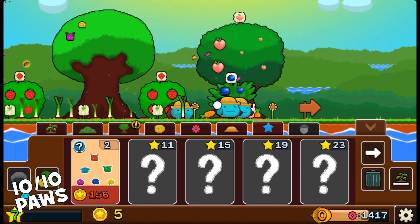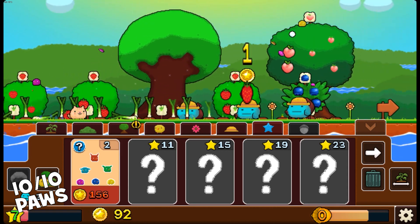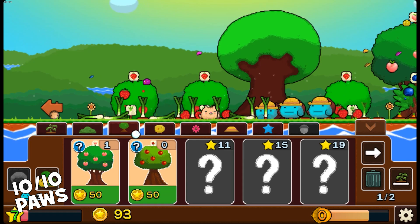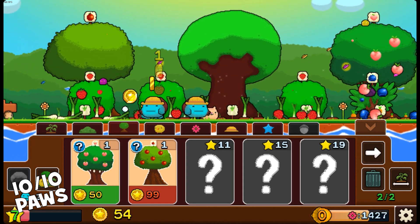Choose to interact actively or sit back and relax, watching your garden thrive. Plantera II Golden Acorn lets you design the garden of your dreams, offering a delightful mix of creativity, strategy, and relaxation.